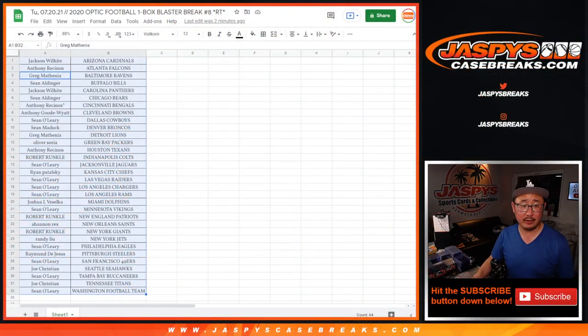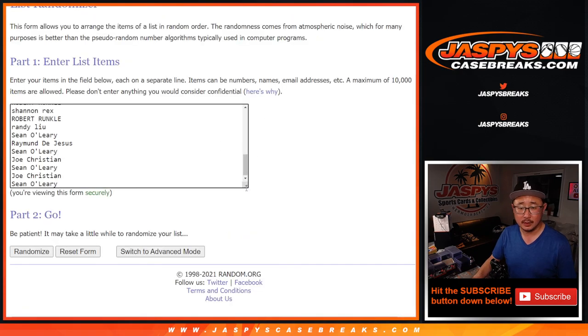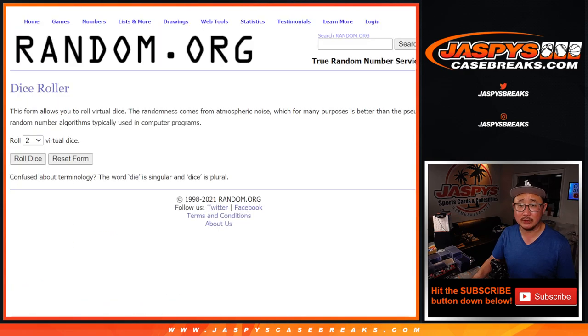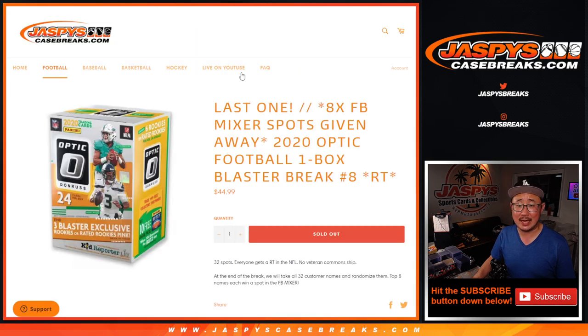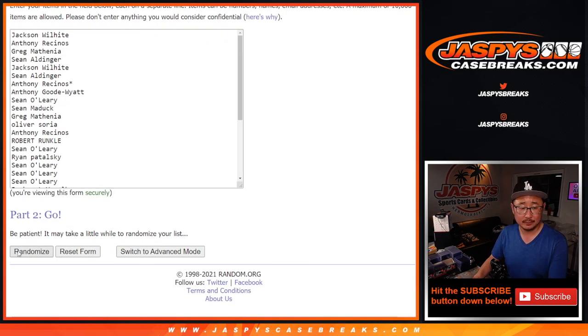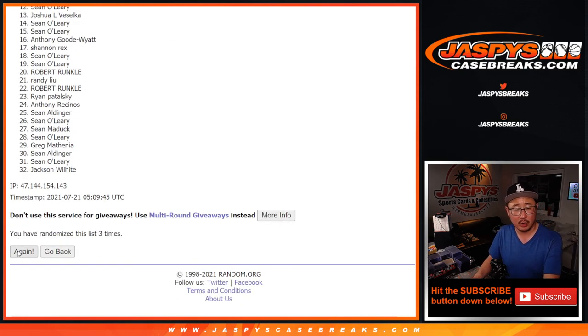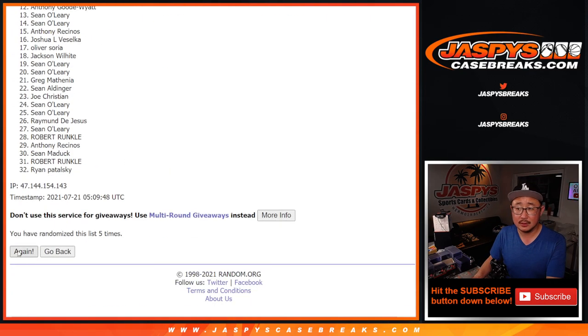Alright, let's flip back to this list and grab everyone's names once again, from Jackson down to Sean O. Let's see who's going to win those final mixer spots. Let's roll it and randomize that list — five and a six, eleven times. It's going to be top eight after eleven. Good luck. Two, three, five, six, seven, eight, nine, ten, and eleven — final time. After eleven times, it's going to be top eight.